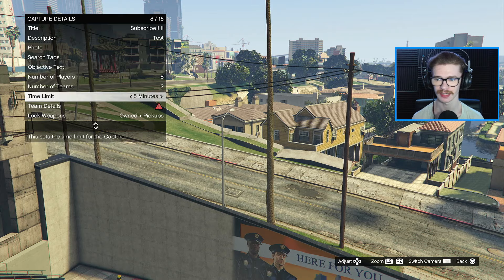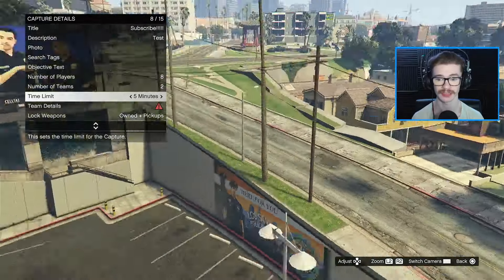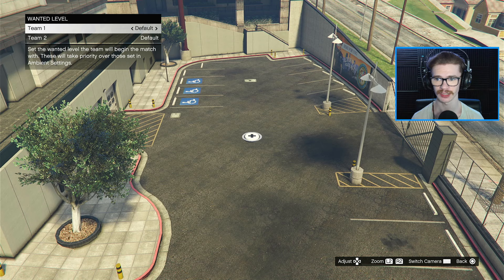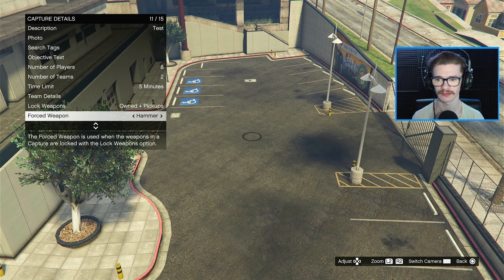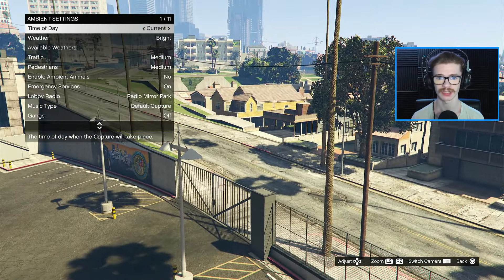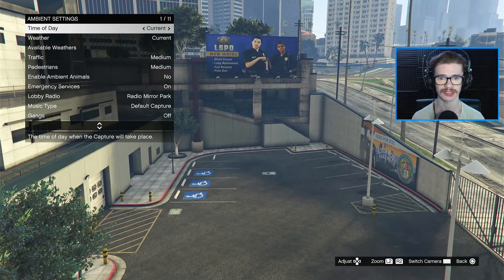Then you're going to want to set up a time limit. This can stay up to five minutes because once you load this up it will actually be indefinite, so you're good on that. For team details, set the target score to one point, make sure your wanted level is set to default — meaning you will not get one. If you already have your own police loadout, you can do 'owned' and it'll give you your actual loadout. Personally, I'm going to force a taser. For ambient settings, if you leave time and weather at 'current' they will change; if you set them to something specific, they will not.